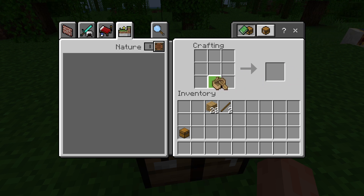Finally, put both the chest and the boat in the bottom of the crafting grid. The oak boat with chest is crafted. Place it in your inventory and put it on the sea.